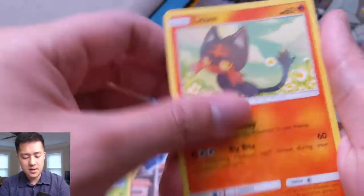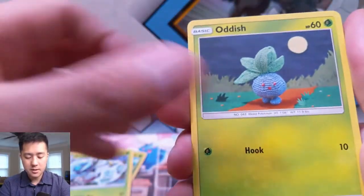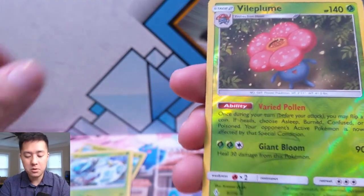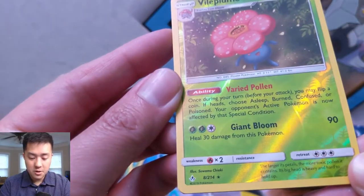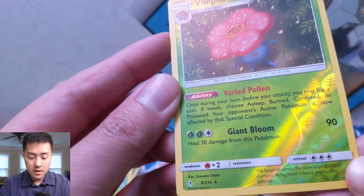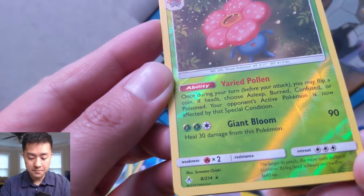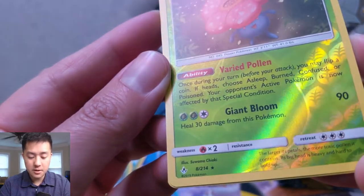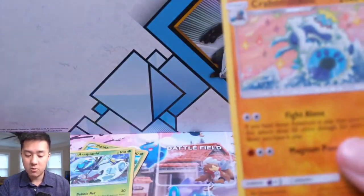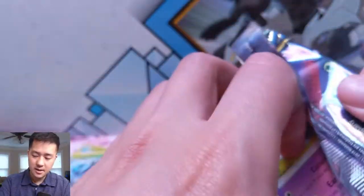Litten, Krabby, Tangela, Oddish. Vileplume for the reverse — not bad. I'm not sure if I've read this one: 'Once during your turn before attacking, flip a coin. If heads, choose a status condition — sleep, burn, or confuse — your opponent's active Pokemon is now affected.' Interesting. Then Giant Bloom — 90 damage, heal a third — that's not good enough. All right, a few packs left.